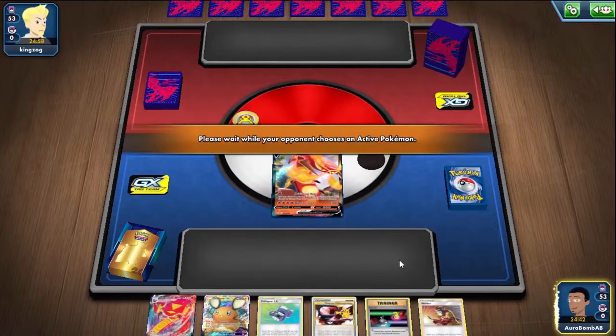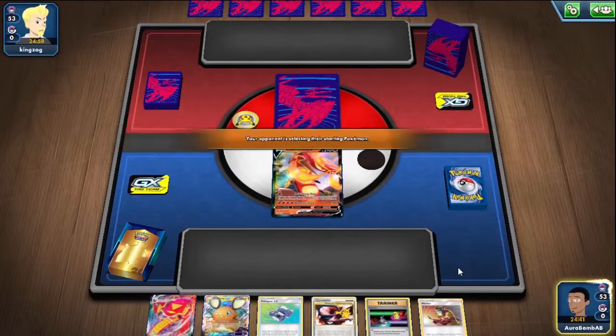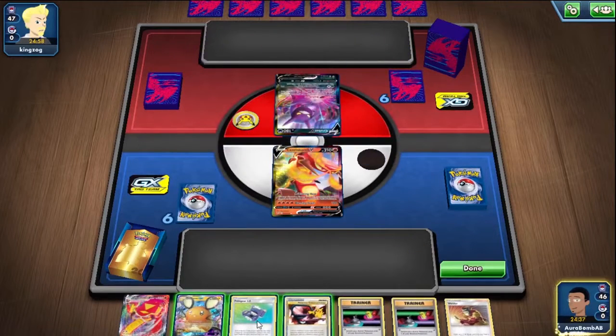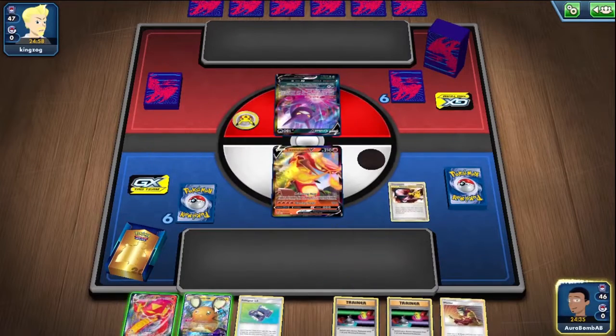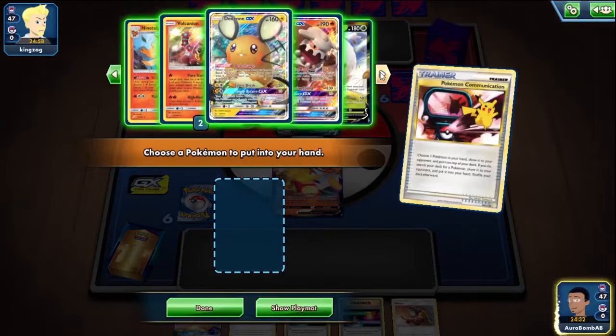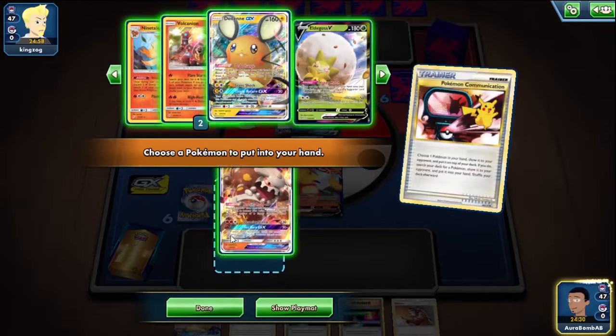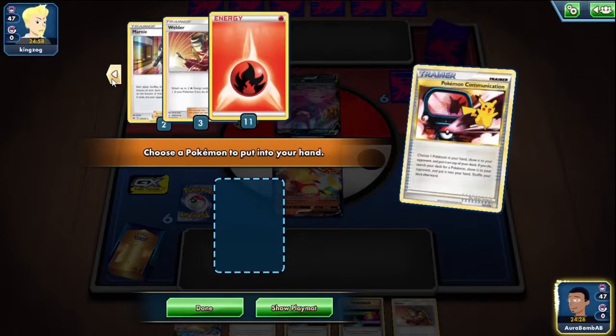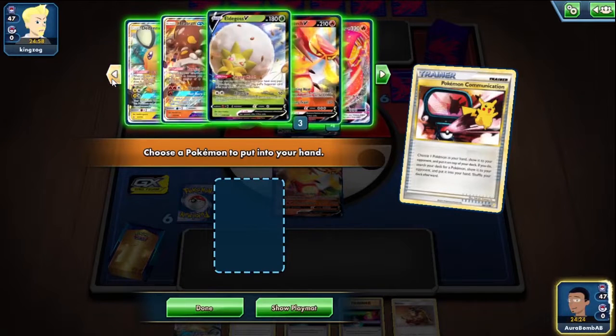Opening hand is great though. We're losing a Welder but we get to dig and get a bunch of Pokémon on board. Lose two Switches — that's not great. Alright, let's grab two Centiskorches this time because we actually have Pokémon we can play.